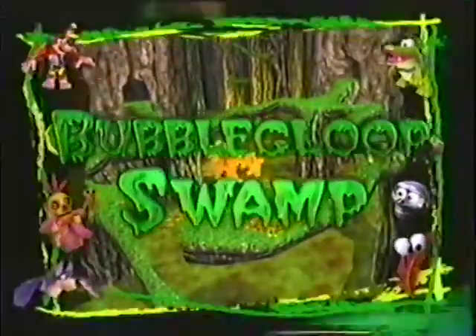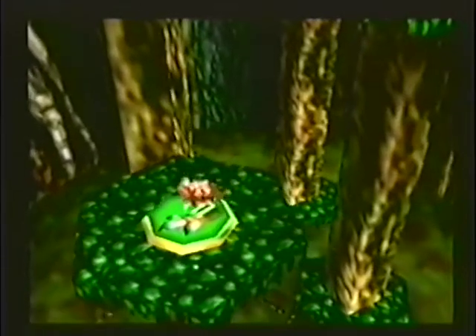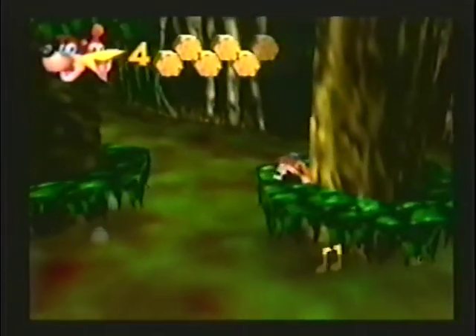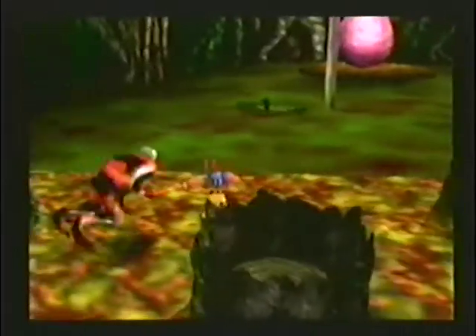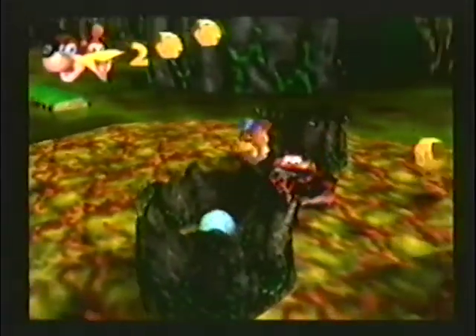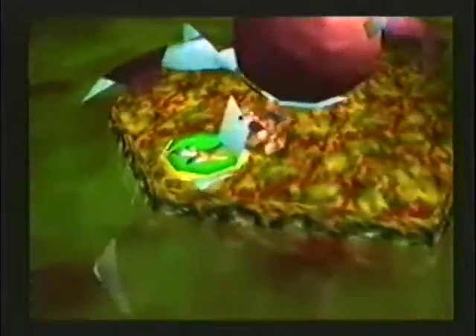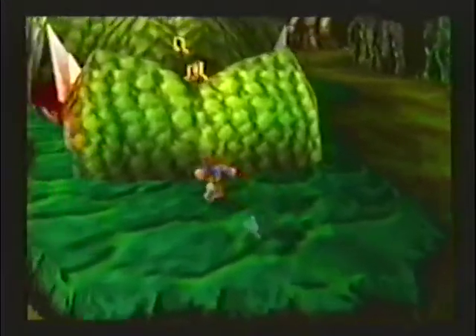Bubblegloop Swamp! Don't bother drying off before you enter this next world, because things begin to get a little slimy! Bubblegloop Swamp is a dark, smelly, and dangerous place where all the piranhas, poisonous swamp frogs, and crocodiles have a bone to pick with Banjo and Kazooie! It'll take every bit of your imagination to get through this swamp, because everyone here has you on the menu!